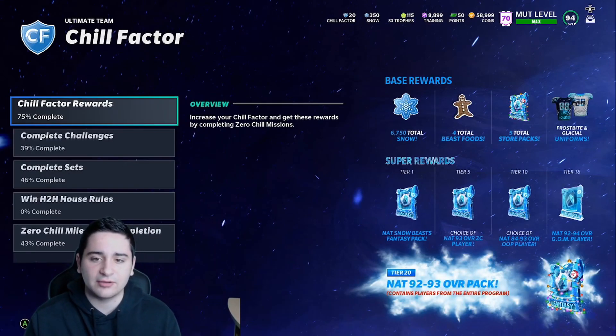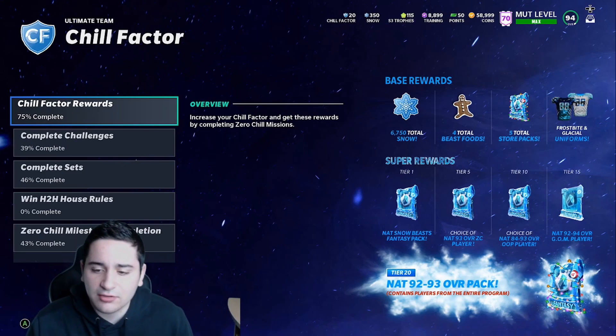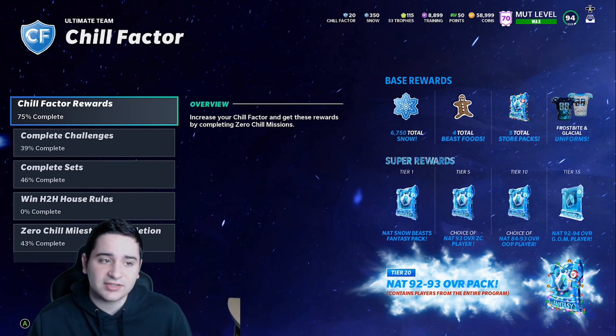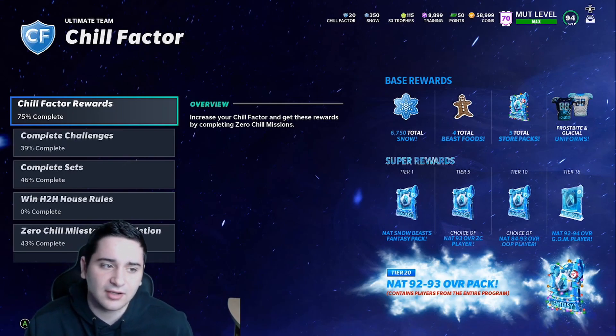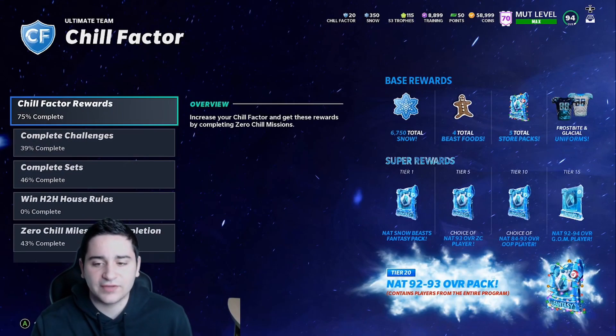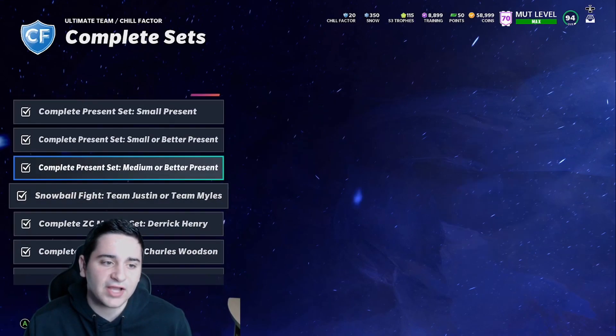Tier 20 comes out on the 31st - it is the 28th, Monday. You could quick sell any reward - I quick sold tier 10 because I don't like out-of-position cards. You also get to choose, so if you're gonna quick sell, take the 93 and quick sell it - that's 9k snow. These are NAT versions so it's a little bit lower in price. As you get your tier up, your chill factor goes up - that's literally what it is. Completing sets gets your chill factor up.